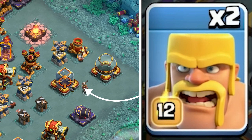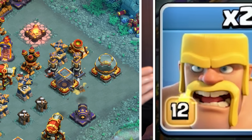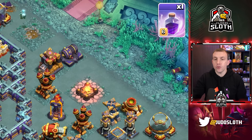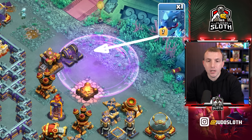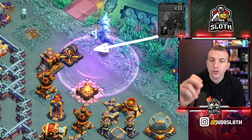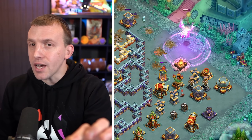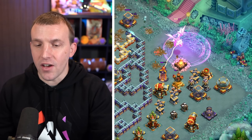One Barbarian as close as you can to this Dark Elixir Storage. Use a second if both of the Teslas do not pop. Use a Rage Spell to the right of the Cannon, and then an Electro Dragon to the right of the Cannon. This means it can chain not just the first Air Defense, but the second Air Defense as well.